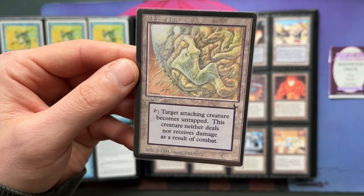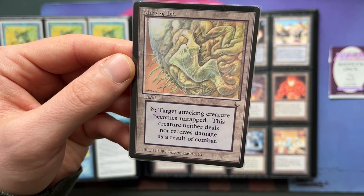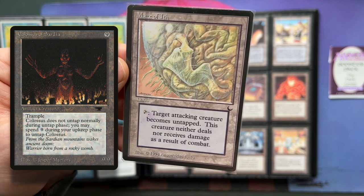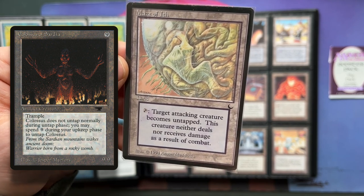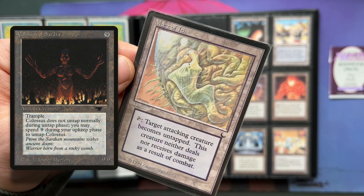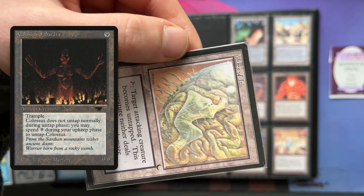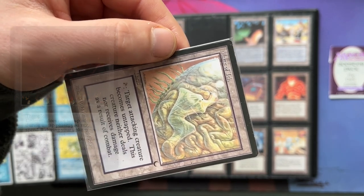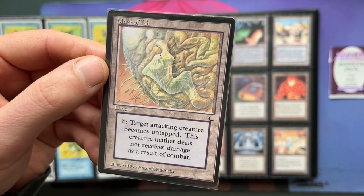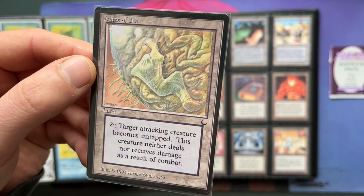It's such a good card because under the modern magic rules, combat has really changed into all these different phases and steps. For example, if I attack with my Colossus of Sardia, I can use my Maze of Ith to untap my Colossus after damage is dealt. I can go into combat, attack with the Colossus, the Colossus taps, and I'm going to wait until blockers have been declared and damage is dealt. Then at the end step of combat, after damage is dealt, I can use my Maze and take the Colossus out of combat — it untaps, it's back on my side of the board, and it's dealt its damage. So Maze of Ith is not just really good defensively — it may be even better offensively because you can give your creatures vigilance with Maze of Ith.